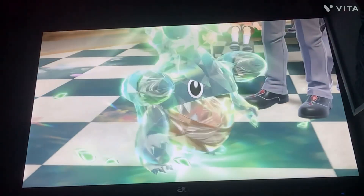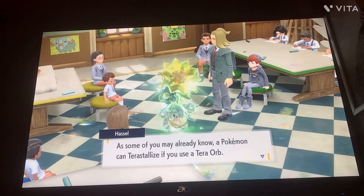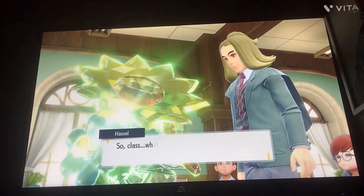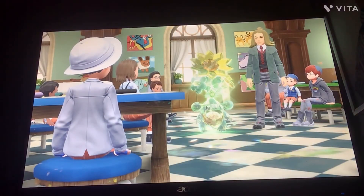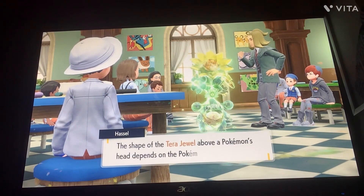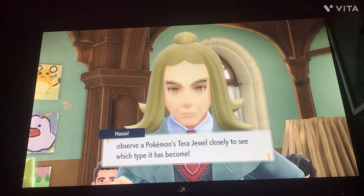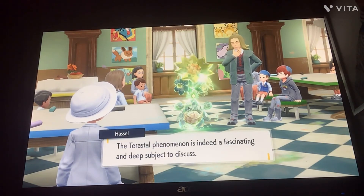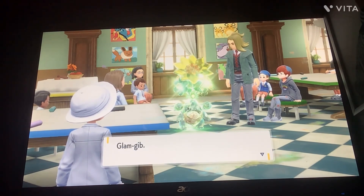This is what I was talking about — Gible gets Terastallized with a Tera Orb. It even changes its type. Right now it's the grass type because it has a flower on top. The Tera Orb actually turns it into a different type. It's really cool how one Pokémon can turn from one type to another — you can also do that by evolving.